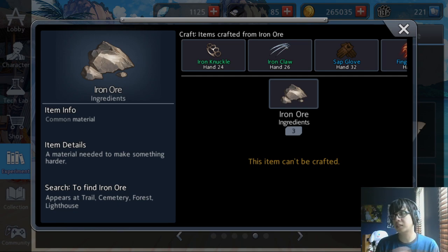The biggest takeaway of iron ore is that they're the main component of hand weapons. It's used in Iron Man's hand, Bloodwing Knuckle, Fenrir's Claw, One-Inch Punch, Brazil Gamba, Meteor Gamba — you get the idea.